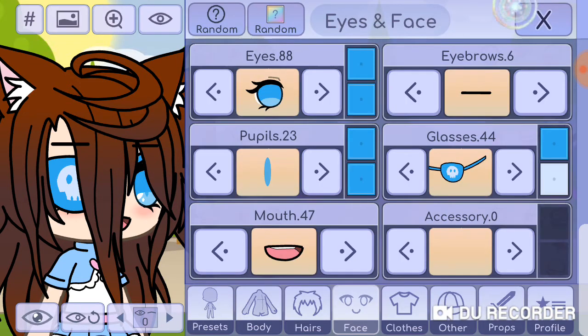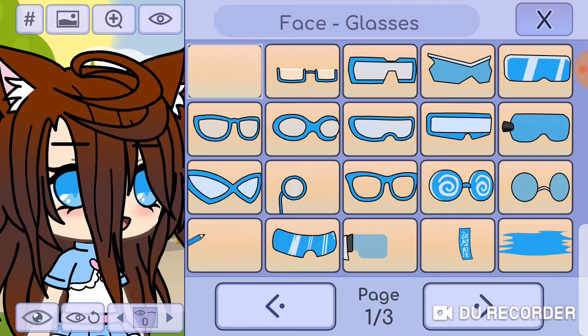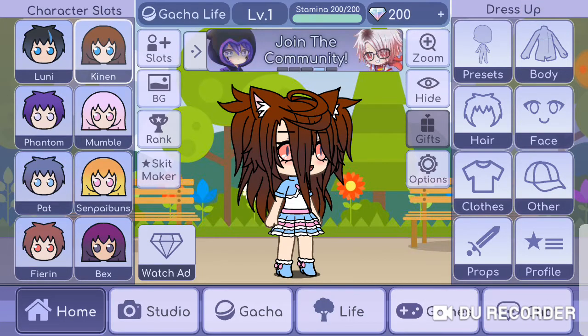Put these eyes on, click these, and turn the eyes. Now you won't be able to click anything. Exit and go to the studio.